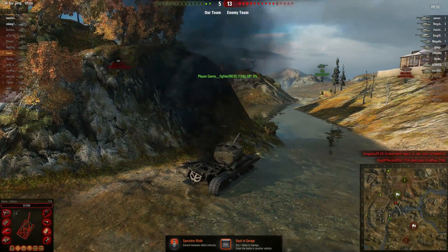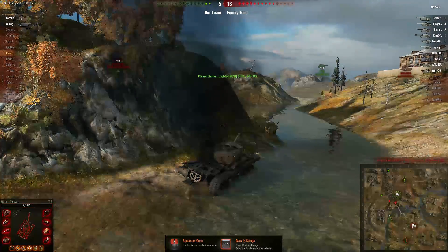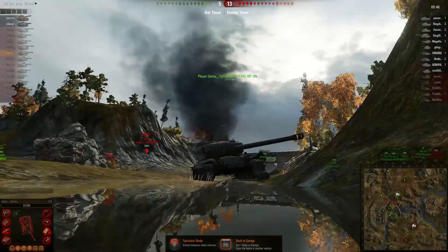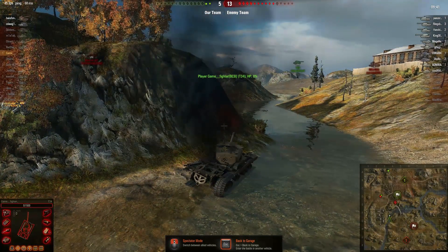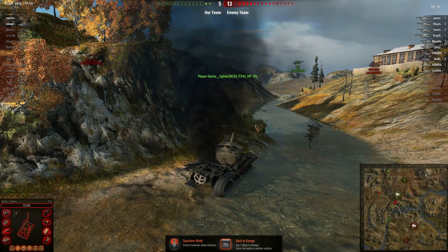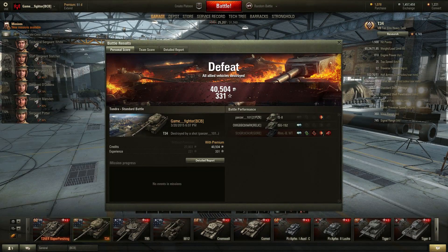Lesson learned. Next time you do this, which way should my hull be pointing? Should be pointing to the left. I had my hull sticking out — he had a nice shot at the front of my tank. If I would have turned my wheels left, I would have had a chance of getting the tank tucked in so I wouldn't have gotten clobbered. You live and learn. That was a terrible game on my part.